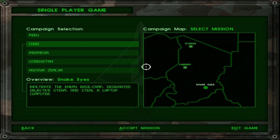Greetings fellow, thanks and welcome back to Delta Force. Today's campaign is going to be Snake Eyes and the objective is quite simple: infiltrate base camp designated objective Steam and steal a laptop computer.